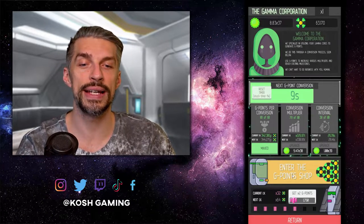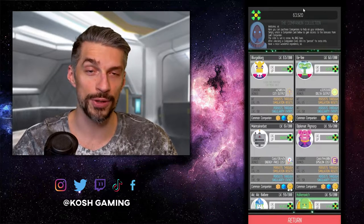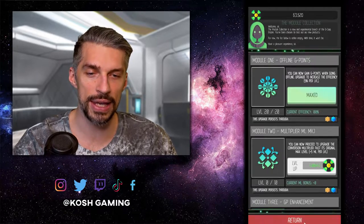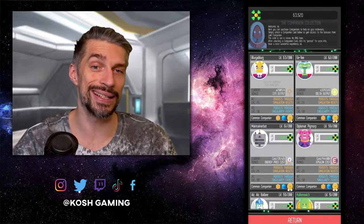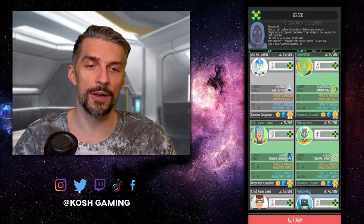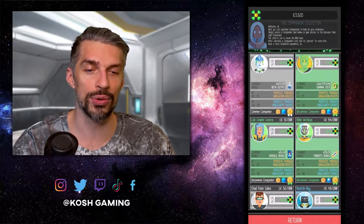Then you want to visit the G Corp. Usually before a singularity you have the most G points, so you check the model collection if you can do something there. Then you go to the companions and try to find the guys who will reach level 50 — that will save them through the singularity.